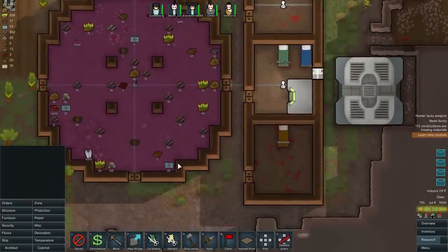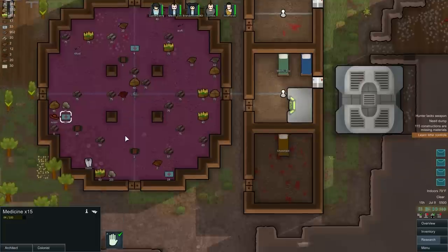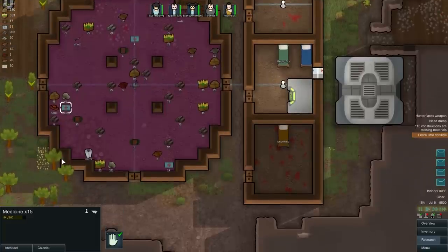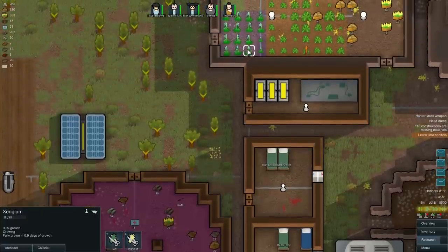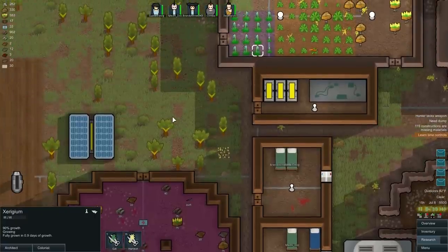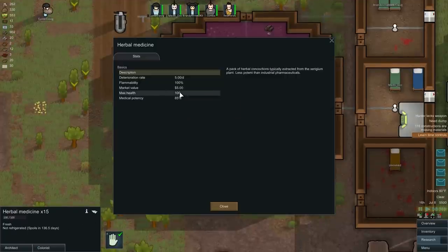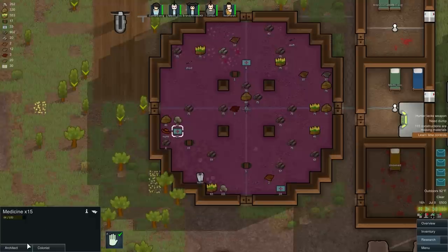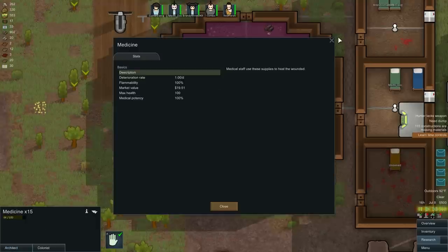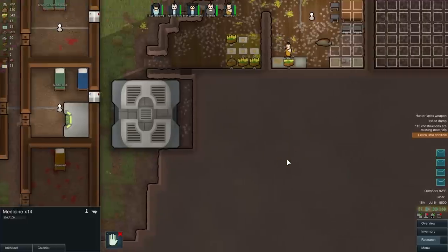I want to save the medicine for when I really need it. Basically I grew Zurigium, and that gives these herbal medicine things — but these are not as good as regular medicine. The medicine potency is 85%, and regular medicine is 100%. So I want to save the regular medicine. I'm going to forbid it, so when people get healed they'll use the herbal medicine first. I don't know what really matters, but it's just the way I like to do things.